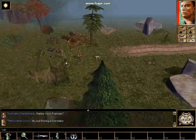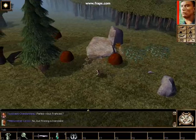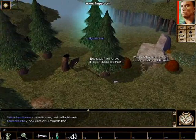An important aspect of the actual expedition and of the game is exploration and discovery. Here you see the player discovering new plants like yellow rabbit brush and lodgepole pine. They'll also discover many new species of animals.